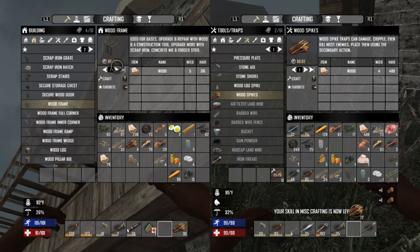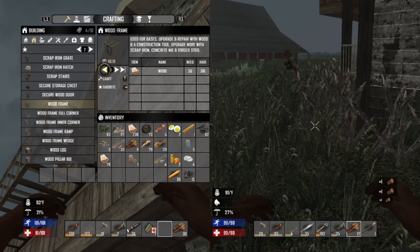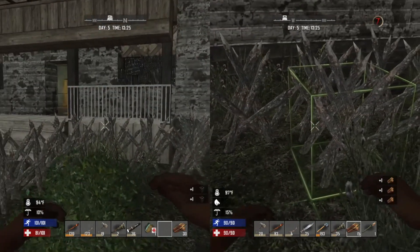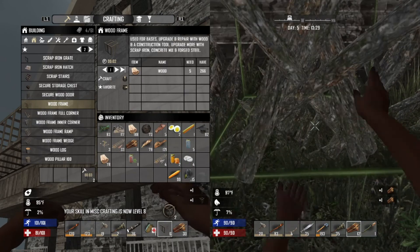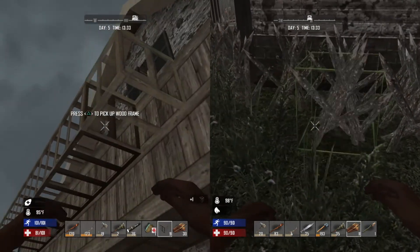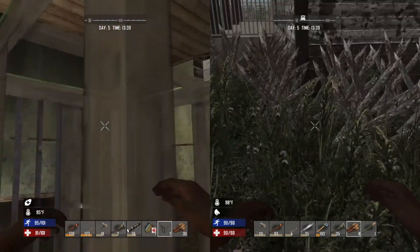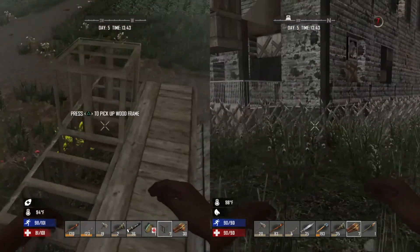I wish when you moved things to your toolbar that all the crafting stuff would carry over. I think it starts going into wherever you have it in the toolbar — no, it just stays in the inventory. This defense is probably not going to be enough, but it is the first horde. I'd assume we'd be able to handle it. That would be pretty embarrassing if we couldn't. I'll probably die at least once — I hope you don't die, Jinx.